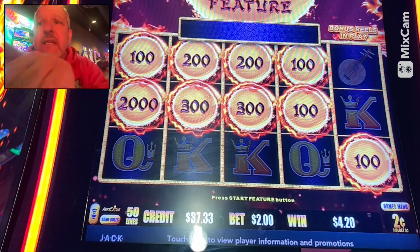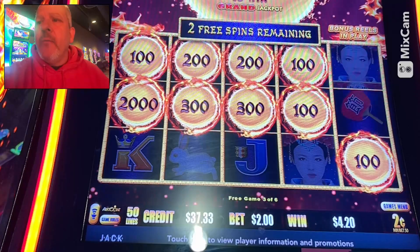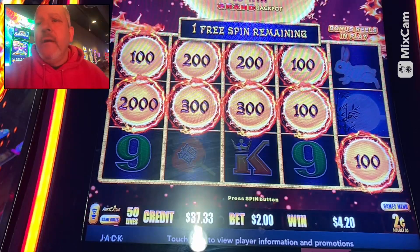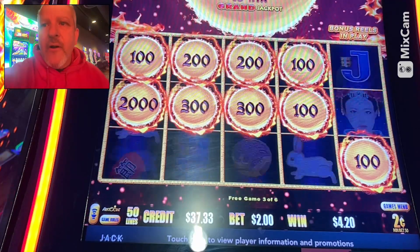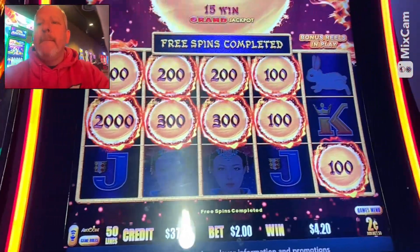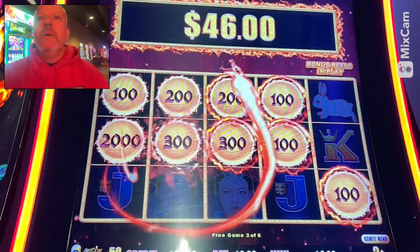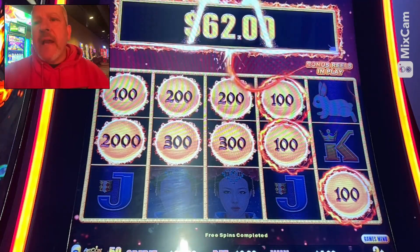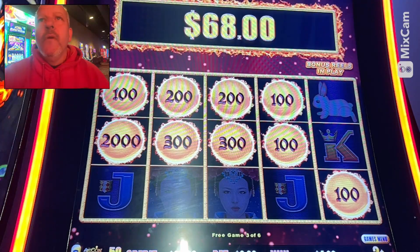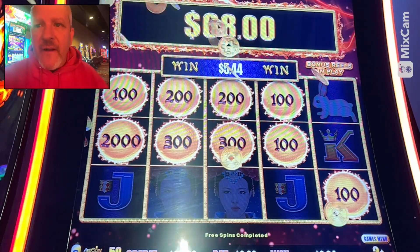Wow, I don't know if I've ever had that many orbs to start the bonus! So this is the locked feature - we get three games. You can see across the top of the screen it shows three spins, and every time we lock one in we go back to three spins. We just need one to drop. All right, we could be on our last spin already - come on! Oh, that was quick and fast! Wow, some nice orbs.